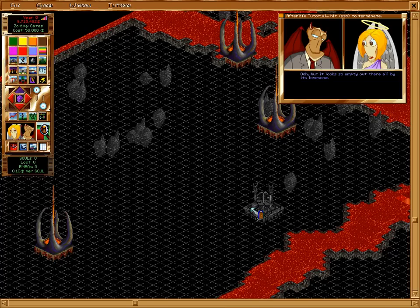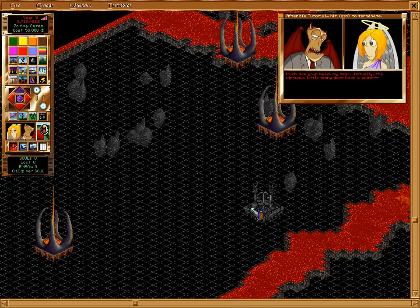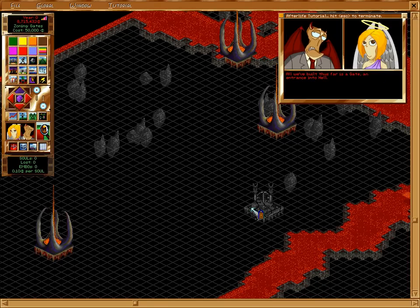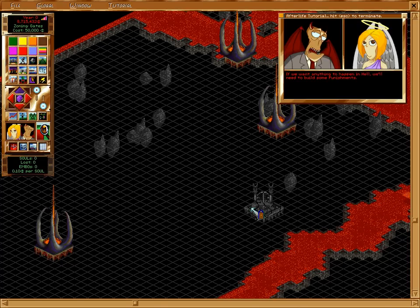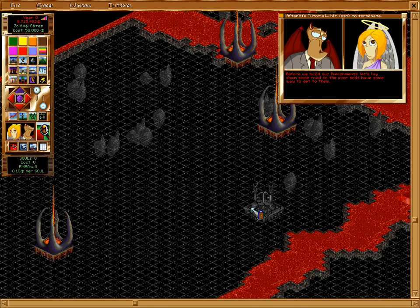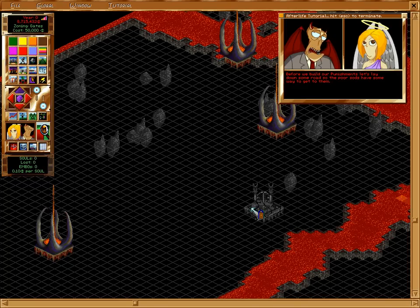But it looks so empty out there all by its lonesome. Much like your head, my dear. Actually, the virtuous little ninny does have a point. All we've built thus far is a gate — an entrance into hell. If we want anything to happen in hell, we'll need to build some punishments. Before we build our punishments, let's lay down some road so the poor sods have some way to get to them.